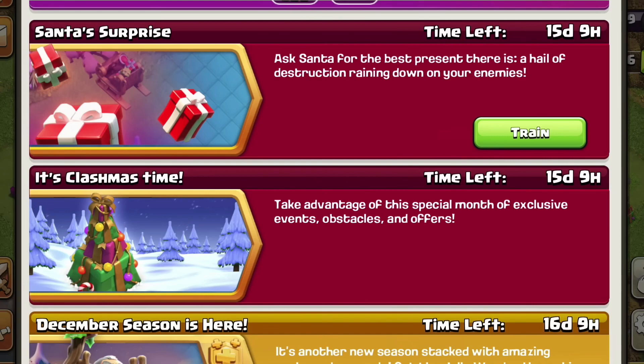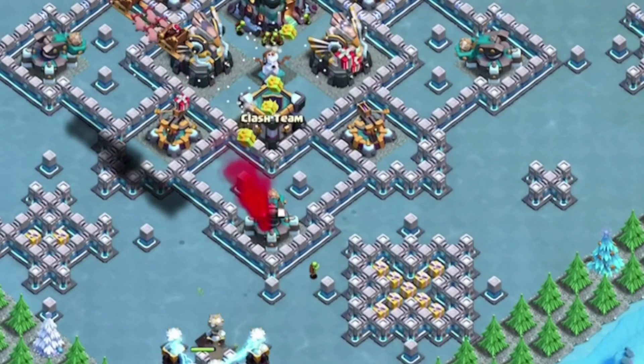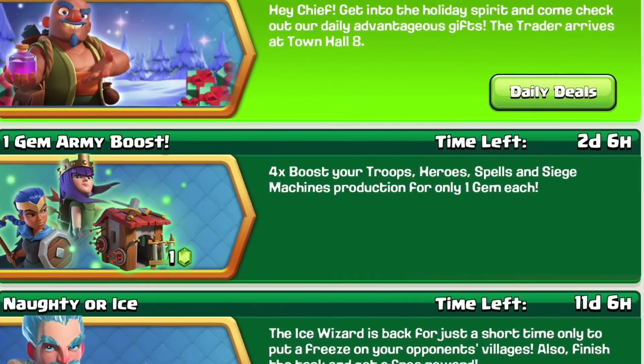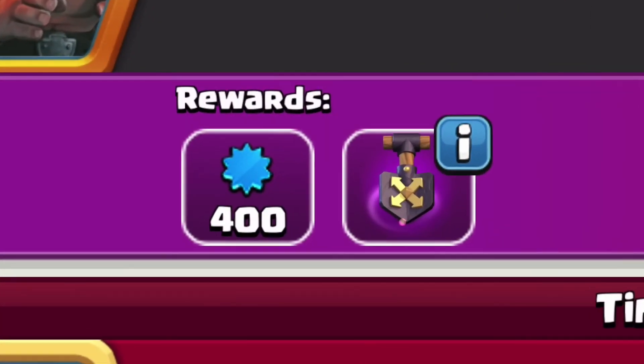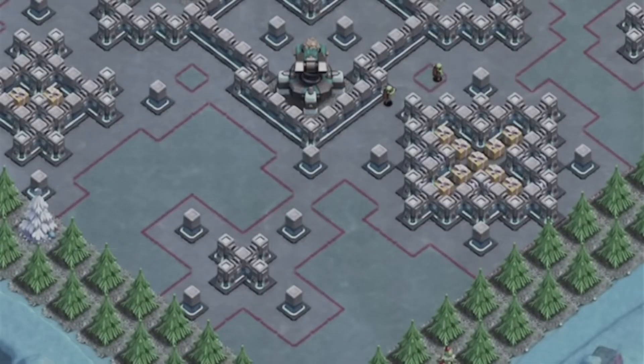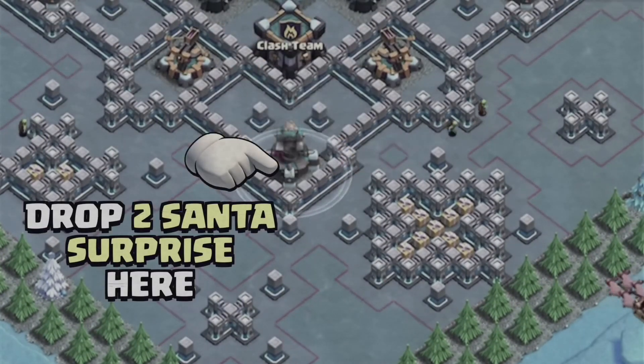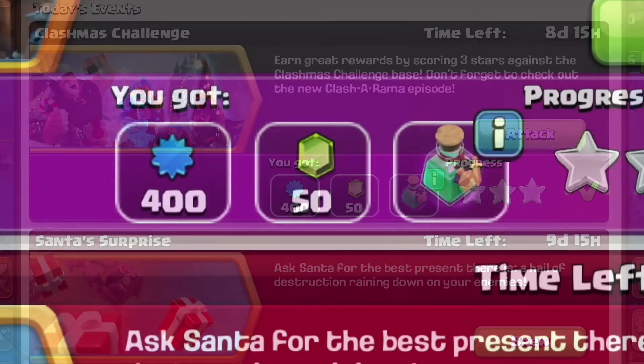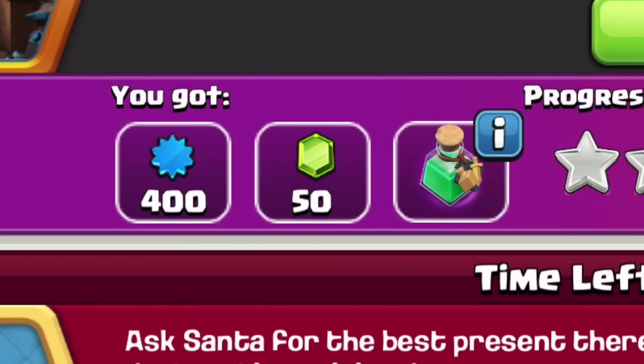The last battle is Santa's Spell. The first battle is the 1-star bonus. The first battle also includes collector resource heroes. We have 2 games in the first year. The last battle is 1-star, and the second battle is 50 gems plus 1 spell.